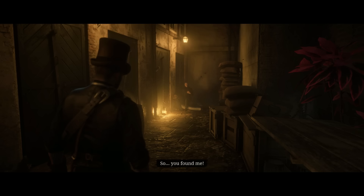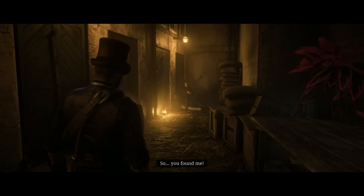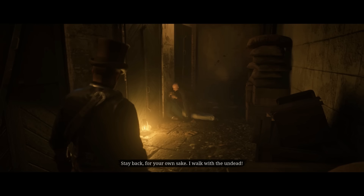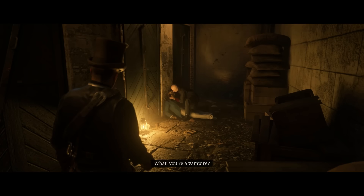You're going to walk in — he will be to the right as you go down the stairs. However you approach him is up to you; he will be feeding on someone. You can talk to him, you can attack him. However you go about killing him, you will get bat wings off of his corpse and also the rare legendary ornate sacrificial vampire dagger. This is one of the unique daggers in the game. I was mistaken in my previous video where I said I found all the unique knives — shout out to everyone who made me aware of this.